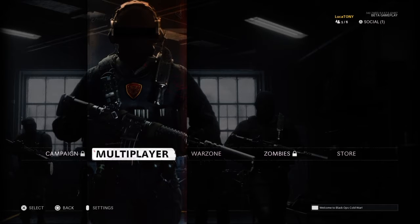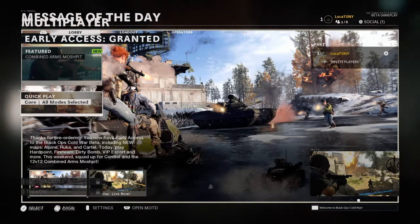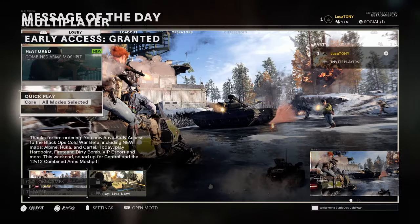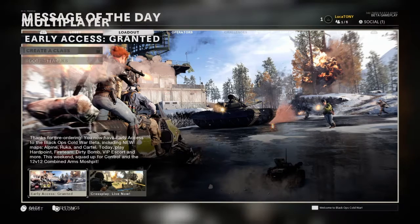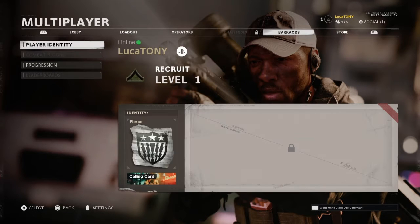Right now I'm gonna mess with the settings and then we're gonna jump on multiplayer, and after that maybe hit some Warzone. So this is what it looks like once you click multiplayer — it has featured, combined arms, and quick play, which I'm guessing just puts you in right away. My loadout — I don't have anything, first time using this. Operators, you can pick whichever you want. I'm going with this one because it looks dope with the goggles.